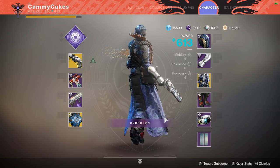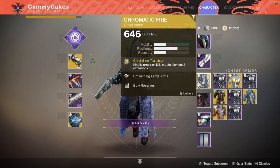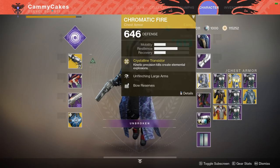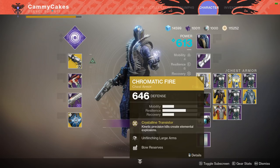I seem to be having an off day in the Crucible, so I think that's a good talking point. But today's build is focused on Chromatic Fire, since I felt that I gypped you the last time I used it because I ended up just using Phoenix Protocol for the entirety of the match. Chromatic Fire — what does it do?